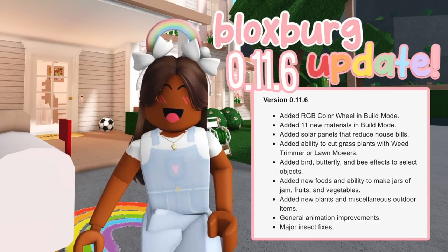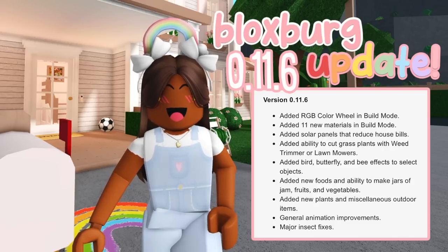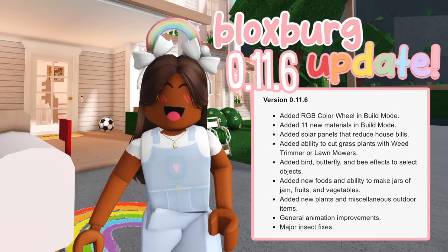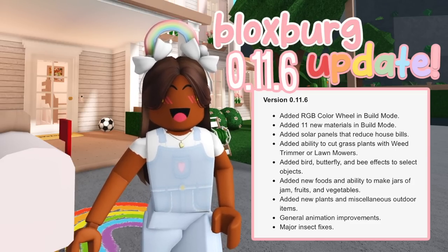There are added birds, butterflies, and bee effects to select objects. Is this a little hint that we might be seeing actual pets in Blocksburg this year? Possibly — but don't quote me on it. It's not up to me; if it was, we would have had them already. But we'll see. Moving on — added new foods and ability to make jars of jam, fruits and vegetables.